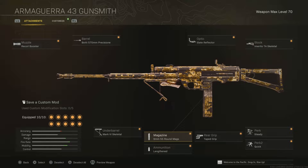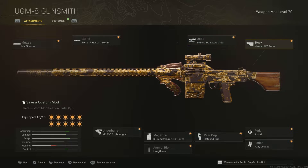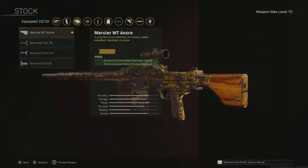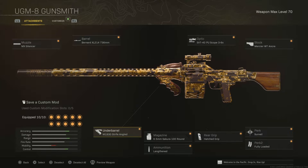This is my number one choice for SMGs — the same old UGM. I used to use the other stock but since they gave it more recoil, it's pretty much reverted to the old UGM before the nerf. It still hits differently, still godlike.